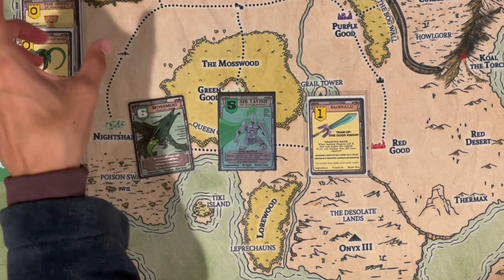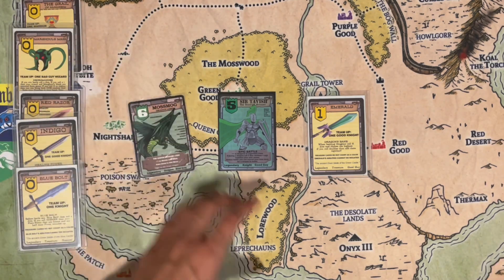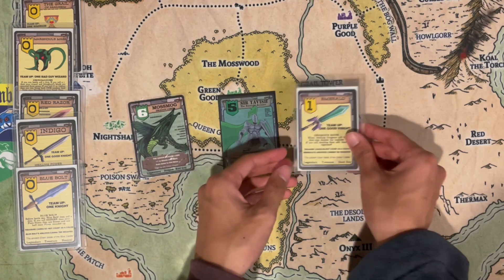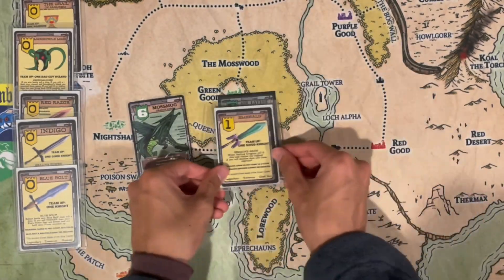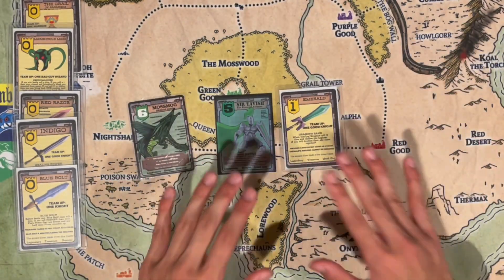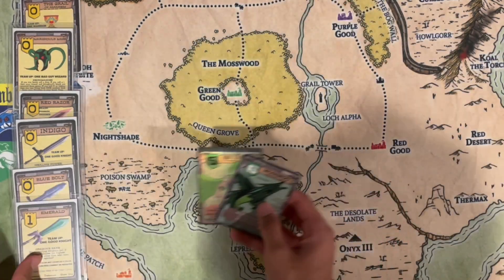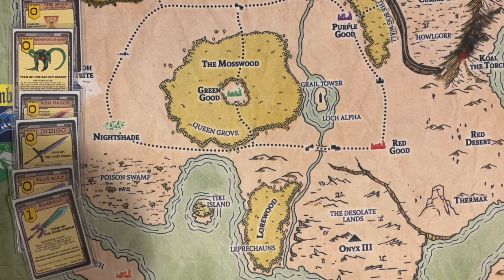Sir Tavish, the Emerald Avenger: plus one versus dragons and legendary foes, if facing a dragon roll two dice — doubles add together plus your power. Before battle you can search your foe's deck for a dragon to battle. He's basically a dragon killer. Before Sir Tavish there was the Green Knight, which is kind of the same thing, but I wanted to fuse the Emerald ability with Sir Tavish and make him really effective for taking out Onyx the Third, since he can search the deck and bring out Onyx.